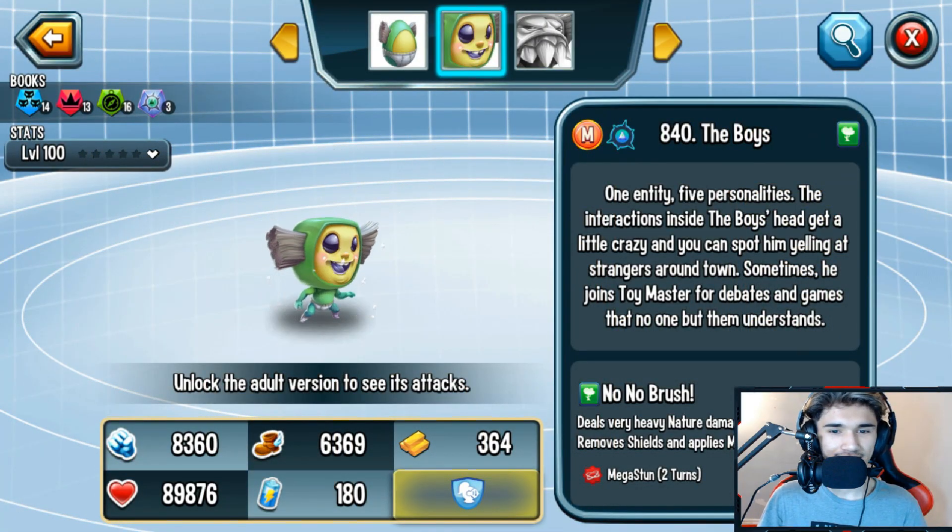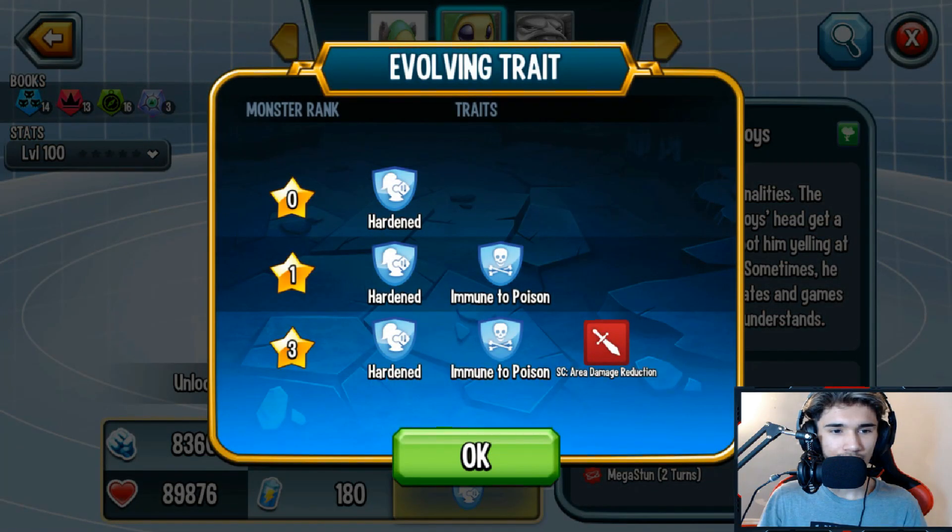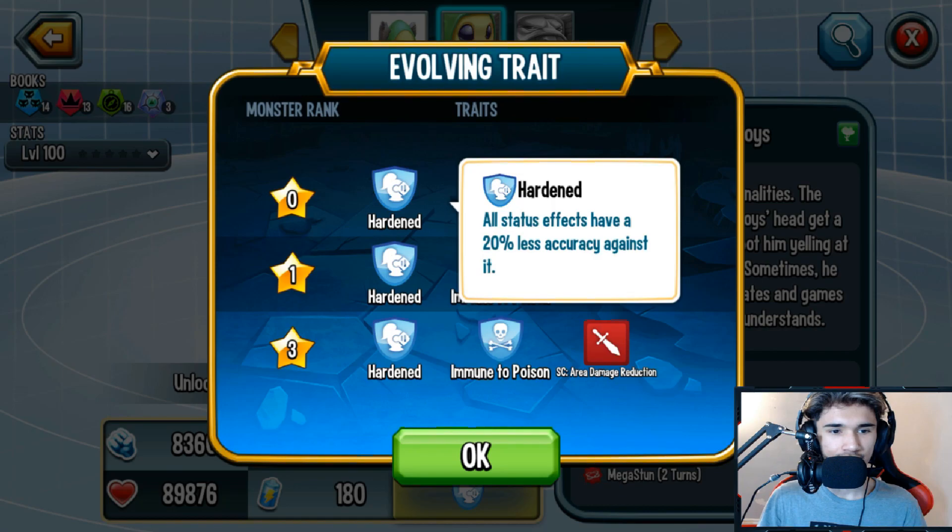His ultimate is called 'No No Brush' — it deals very heavy nature damage to all enemies, removes shields, and applies mega stun to all enemies. That's actually not that bad, pretty good ultimate. Let's take a look at the evolving traits.